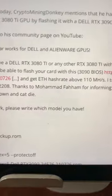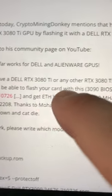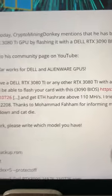Note — here's what I want you to notice. If you have this card with the device ID that contains 2204, use GPU-Z to find out. You can do this, but if you don't have that ID, it won't work. So be sure to read the small print — ID 2204.